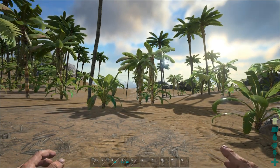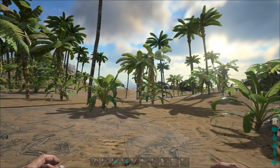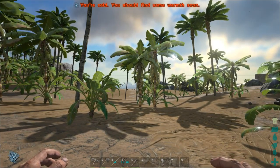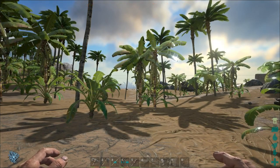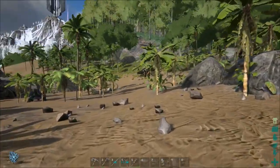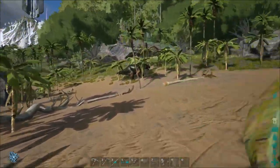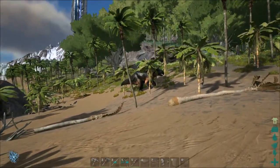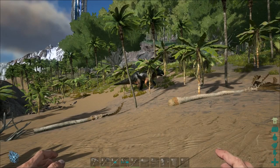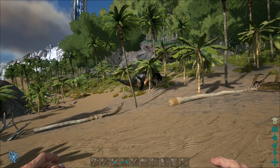What's up my dear survivors! Today's a big day in the jungle — I'm still alive, it's day two. I wanna show you how to tame a really big dino. As you can see, there is a Triceratops stuck in the trees, and this glitch is still alive after more than two years since the game's release. It seems like it's a really big problem for the developers to implement a collision detection system.